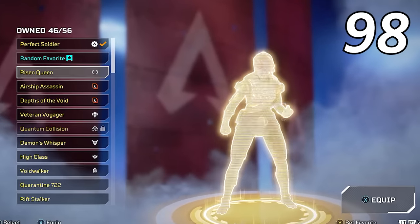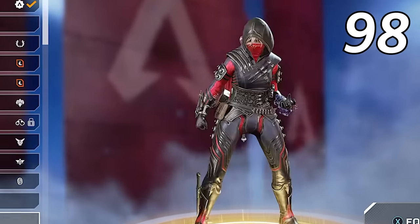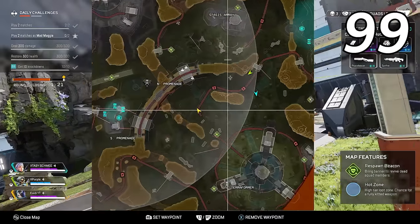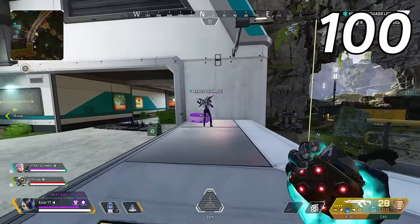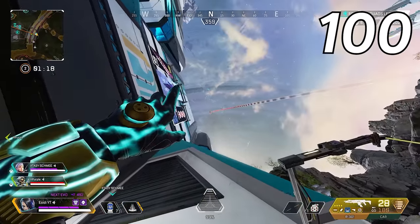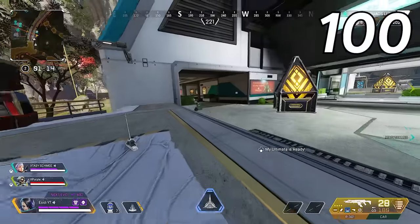If you really want to try hard, choose a darker colored legend skin so it's harder for your enemies to see you in game. Always check your minimap when running around the map so you know where your teammates are and can stay as one unit. Whenever you're running away from enemies, throw a grenade straight up into the sky to discourage them from chasing you — if they do chase you, there's a good chance they get hit by that grenade.